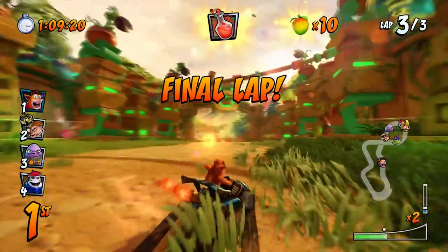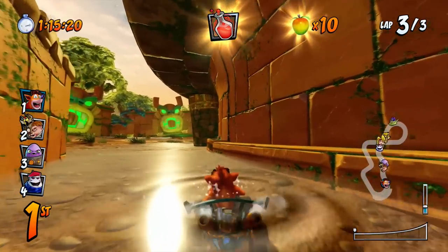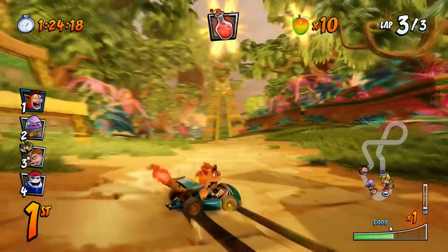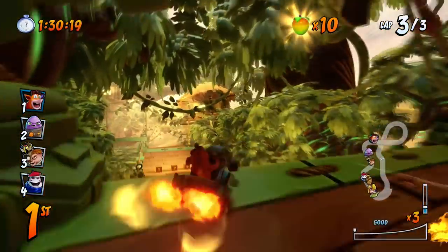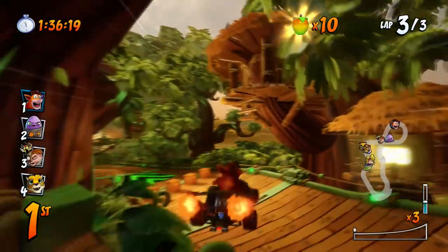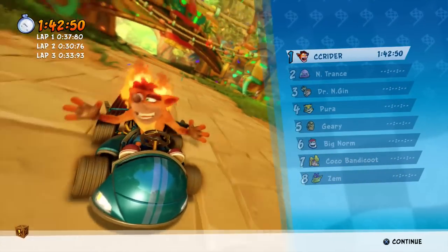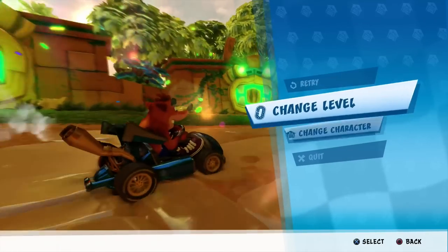This is a fun track — the track design for Crash Nitro Kart is actually pretty good. I missed that shortcut but it's basically a small ramp that lets you cut the corner. What's so cool about Crash Nitro Kart is all the courses take place in space and the whole idea is that if you lose, your planet gets destroyed — a little bit scary! There we go, we get a clear win on this one and 40 more coins.